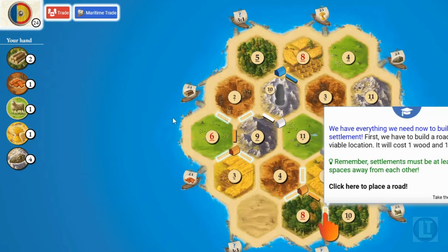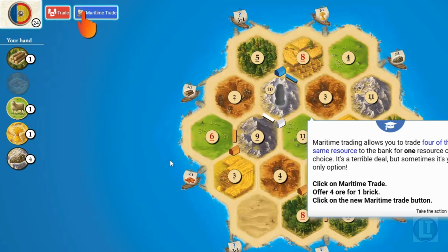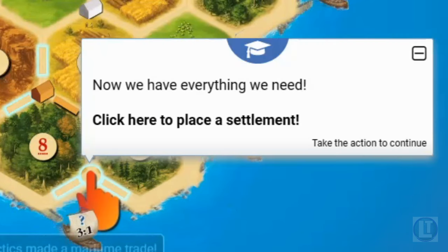We're going to build a road right here, costing one wood and one brick. We can also build a settlement since we have wood, sheep, and grain, but we don't have enough brick. There's something called maritime trading — at any time you can trade four of the same resource to the bank for one resource of your choice. It's not a great deal, but sometimes you have to do it. So we trade four ore for one brick in a maritime trade, and that gives us enough to build our settlement.